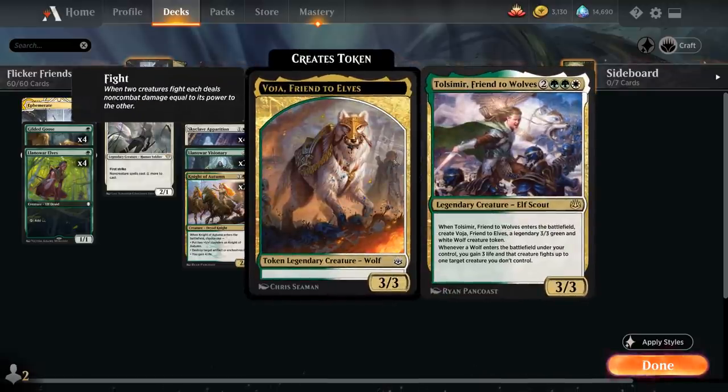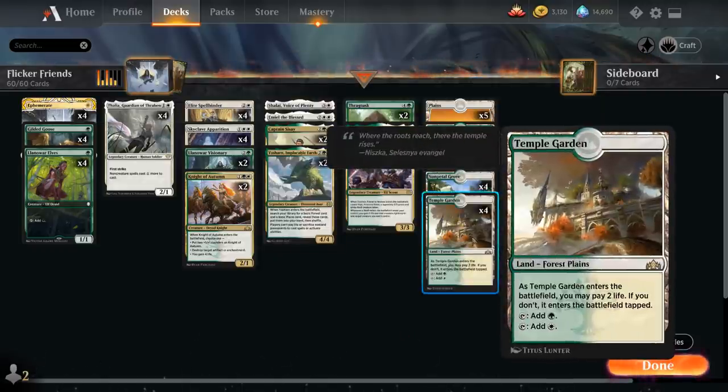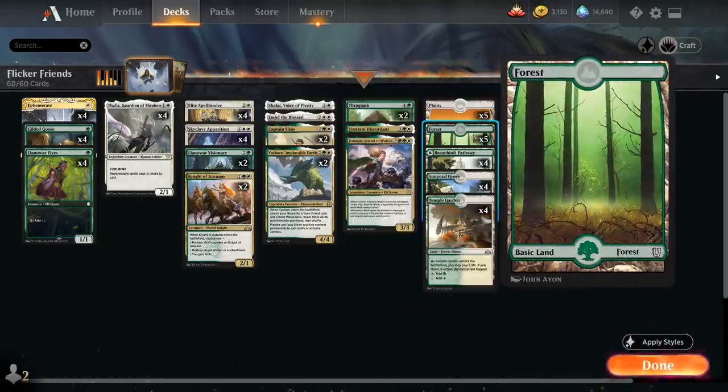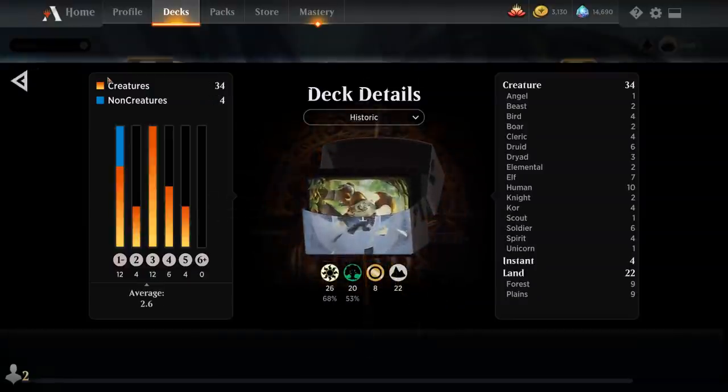We also have a one-of Tolsimir, Friends to Wolves — a five-mana 3/3 legendary elf scout. When Tolsimir enters the battlefield we get a 3/3 legendary wolf token, and whenever a wolf enters a battlefield under our control we gain three life and that creature fights up to one target creature we don't control. The mana base is very straightforward — all the green-white dual lands with Temple Garden, Sunpetal Grove and Pathway, plus five basic forests and five basic plains. Now let's jump into some games and see how the deck does.